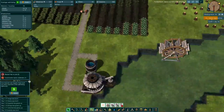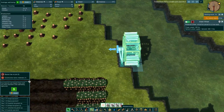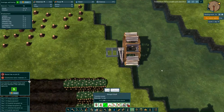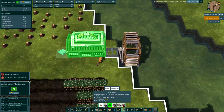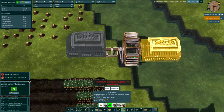Is our water wheel done? Look at that spin — that is neat! Let's take the shaft, build it over to the carpenter's hut. Let's build the carpenter's hut right there. That needs 15 logs.